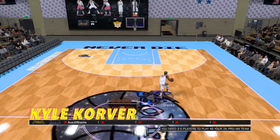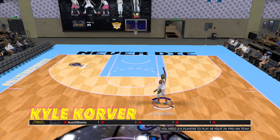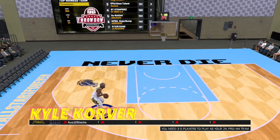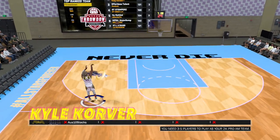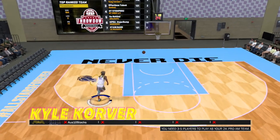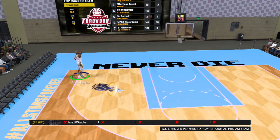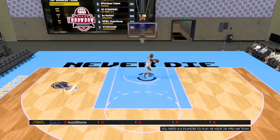The first player jumper I'm going to go through is Kyle Korver's. Korver's jumper is amazing. This is the first jumper I bought - I don't even think it's $1,000, it's less than that. It's very consistent. Even if it's not green, it goes in. And when it gets green right there - wow. You already know it's in.